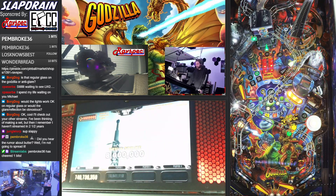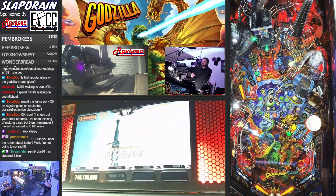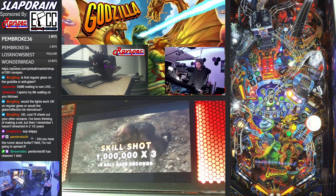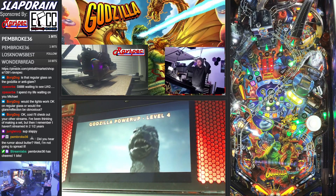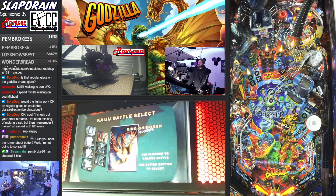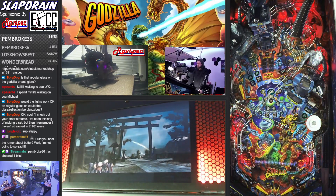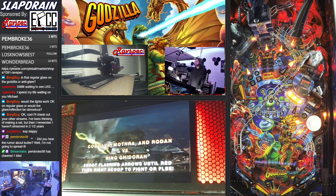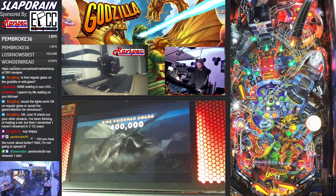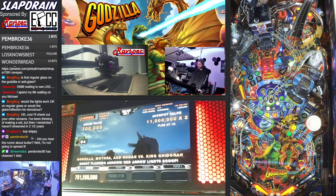We have Godzilla multiball and a tier two Kaiju battle available. What I'm going to do is lock a ball, which will give me a ball save timer, and then use that to try and get in the scoop — because sometimes getting in the scoop can be dangerous. This should be terror of MechaGodzilla. It's a super fun mode with limited flips. Let's go right for the jugular and go for King Ghidorah. These all start as green shots — you have to get them from green to yellow to red and then turn them out.